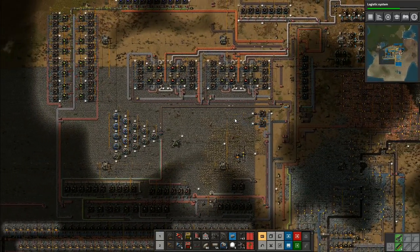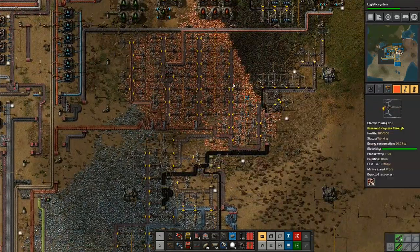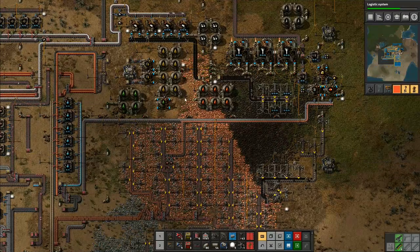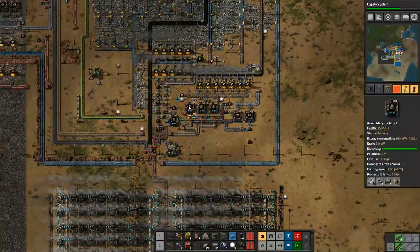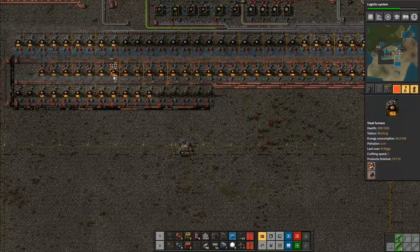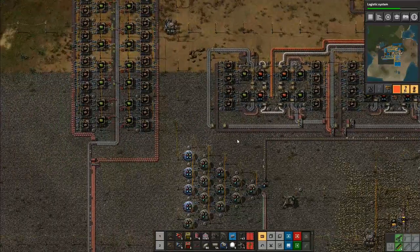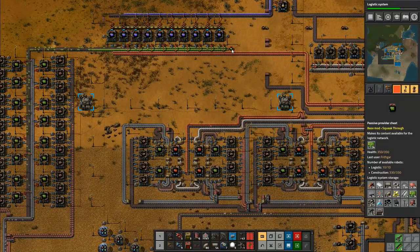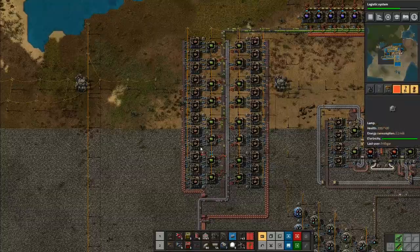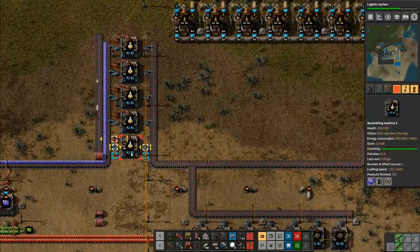We've got a couple of bottlenecks on the whole system. We have a copper bottleneck because we don't quite have enough area for putting down some mining stuff. I could actually start shifting that lot so we can get a little bit more copper being mined. I've got all of these furnaces here - I need to be able to utilize these a bit more, I need like a double line of this coming through. The amount of copper that we're using now is utterly obscene. Although I've now filled that back up to 1,000 - that's a really good start.